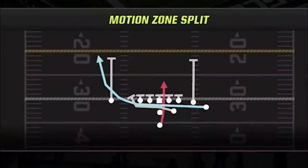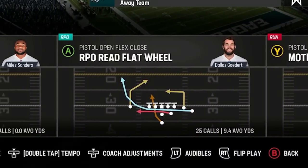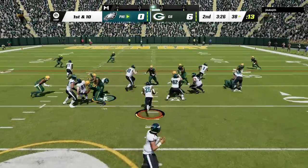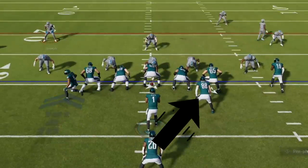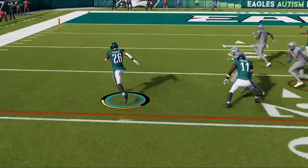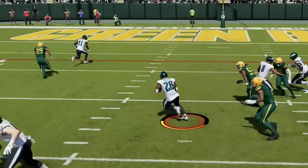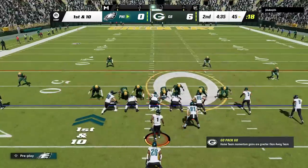The next run play is the Motion Zone Split, which might be the most explosive run in the entire formation. This is the first play that incorporates the use of the motion wide receiver, which will be very important to the next few plays. The diagram looks as if it is designed as an inside run, and you can still run it that way with success, but I've found it is best to follow the motion receiver to the outside for much bigger run lanes, as the tight end at fullback also pulls in that direction — creating what feels like an outside trap block that can spring you for some of the most explosive run play opportunities in the entire formation.